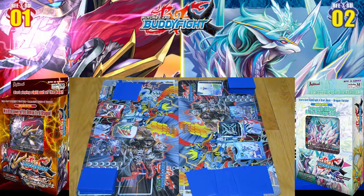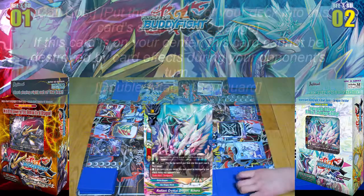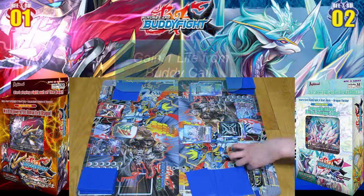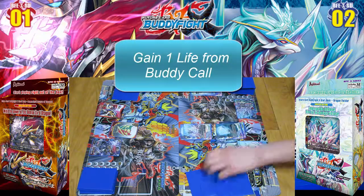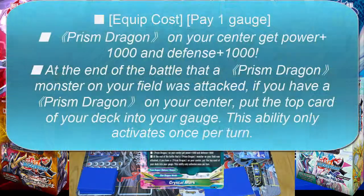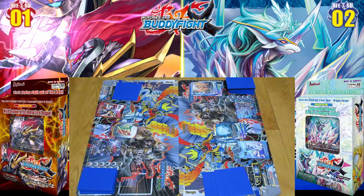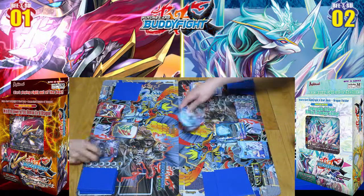I'm going to pay two gauge, attack my deck, discard soul, call to the center — buddy call Radiant Crystal Dragon, Thor — gain a life, pay one gauge, equip Crystal Mark. Can't be destroyed by effects during your opponent's turn. I just realized I shouldn't have done that — and we'll attack. I messed up — attack you for three.